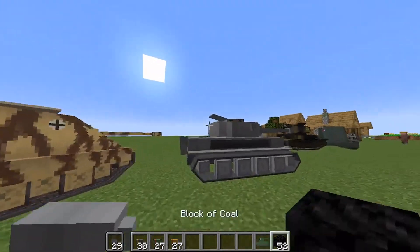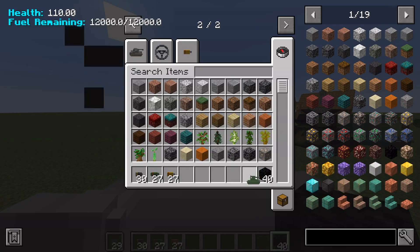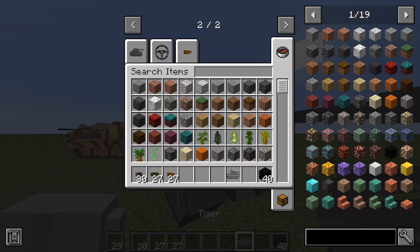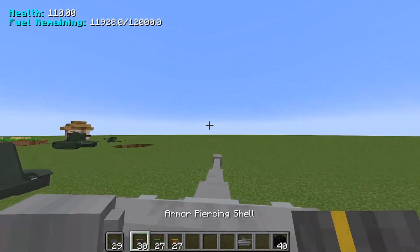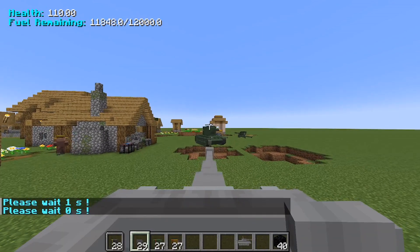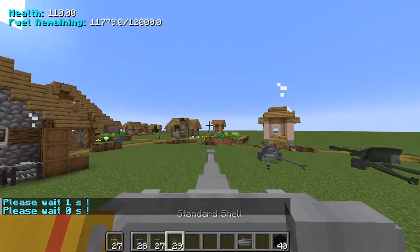This here is the Tiger. The Tiger is actually the strongest tank. It has the most health — I'm pretty sure it's around a thousand. It basically uses all the shell types we already have. First, I'm going to try out the AP shells, then a high explosive shell.